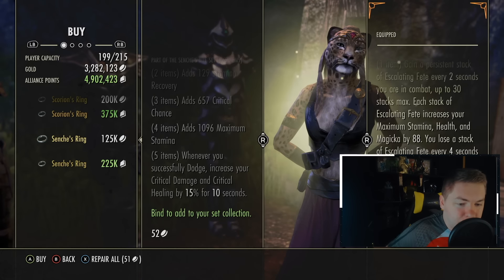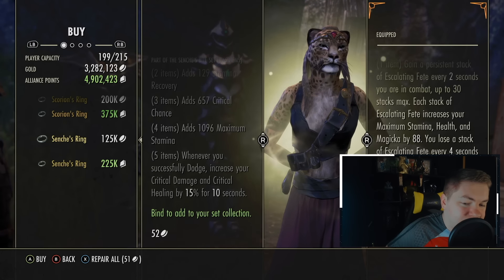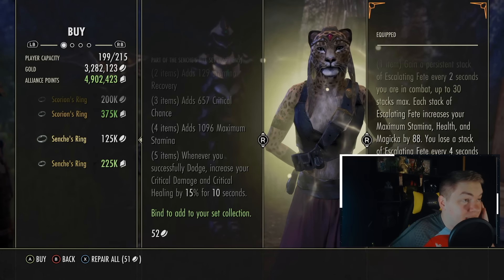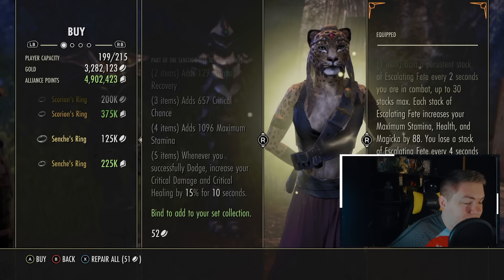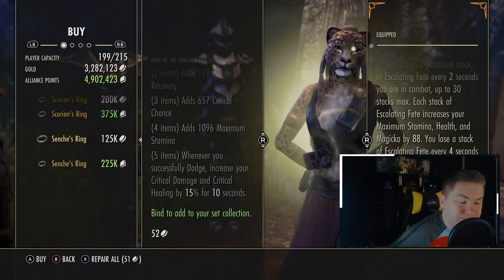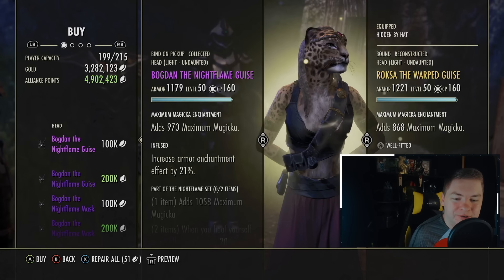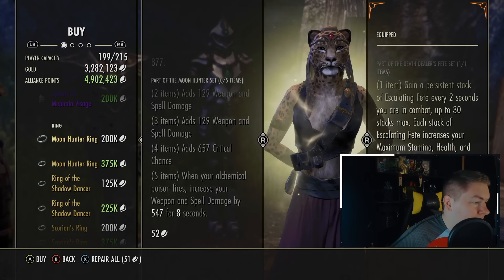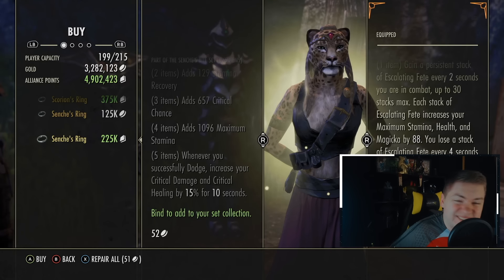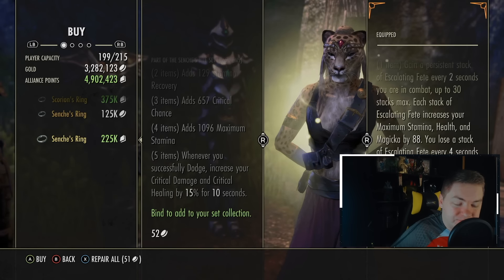Next up is Senshi's Ring, which comes from Reaper's March. This is such a finicky set. It's 2, 3, and 4 of stamina recovery, crit chance, and max stamina. Whenever you successfully dodge, you increase your critical damage by 15% and your critical healing by 15% for 10 seconds — an unnamed buff. I want to like this set, but it's just so finicky. It's not like Clever Alchemist where you just drink a potion, or like Moonhunter where firing a poison procs it. You have to successfully dodge to proc this. I think its bonuses are good, but I'd give it like a 7.5 — middle of the road between good and great. I'm sure you could weave this into something successfully, but it would be a really difficult set to use on the daily.